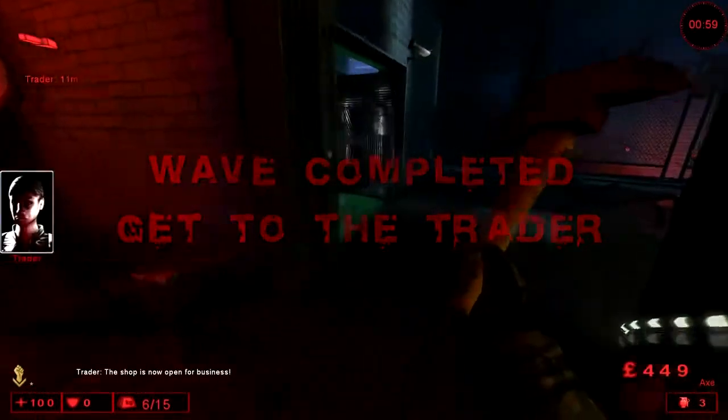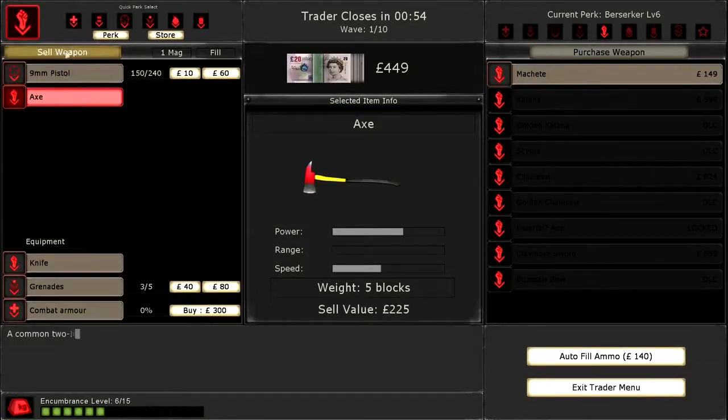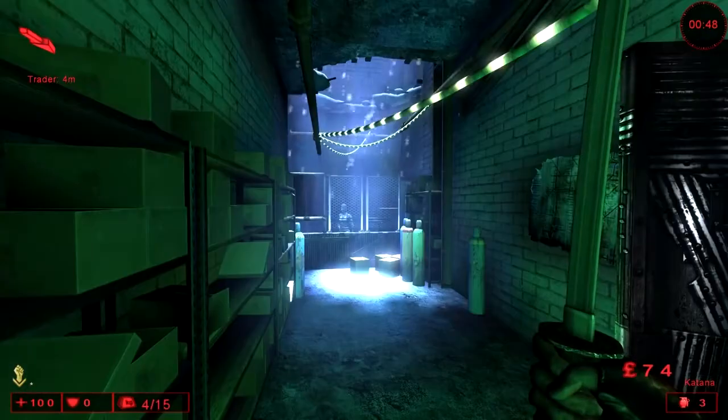At the end of wave one, head to the trader and sell your axe, then buy the katana. You will have this weapon up until you have enough money to buy the claymore, which you'll buy and have for the rest of the playthrough.